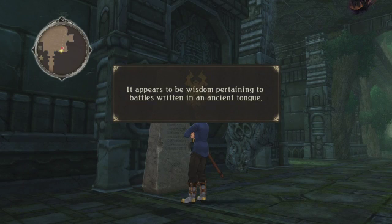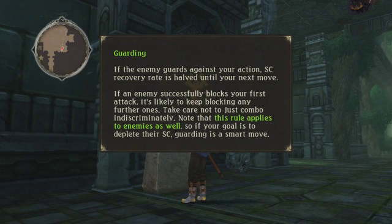I dropped 40 more frames. I don't know if I should be worried about that or not. If that's not working, it's when you drop frames. I think everything sounds fine though. It appears to be wisdom pertaining to battles written in an ancient tongue. If the enemy guards against your action, SC recovery rate is halved until your next move. So basically, don't let the enemy guard against you. If an enemy successfully blocks your first attack, it's likely to keep blocking further ones. Take care not to just combo indiscriminately. Note that this rule applies to enemies as well — if your goal is to deplete their SC, guarding is a smart move.